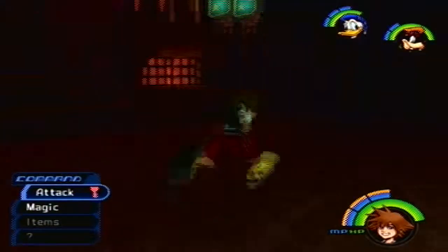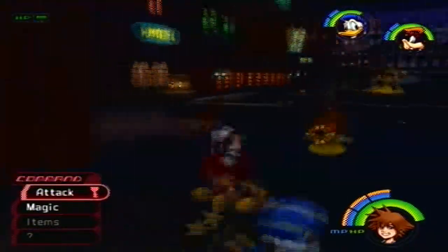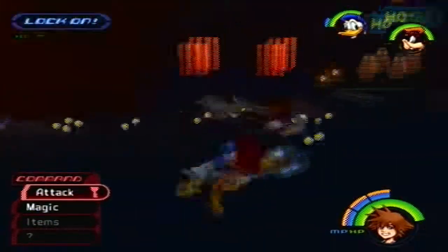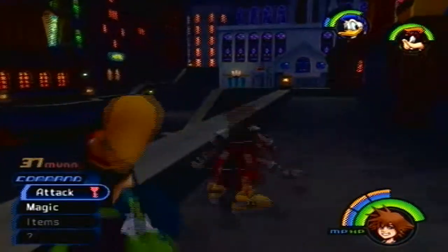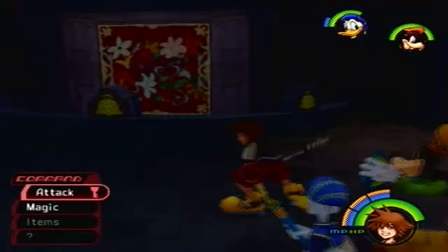The thing is, though, as you'll notice once we enter the second district, the Heartless are still here! And we've got new ones — these yellow ones. They are Yellow Operas! They are the thunder casters of these flying elemental pains in the asses. In addition to casting the thunder spell, they can also electrify themselves and hurl themselves at you in a tackle-like move — kind of like Wild Charge from Pokémon, I think. Anyway, we're here in the alleyway.